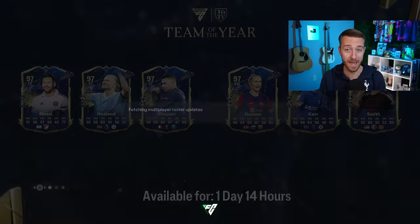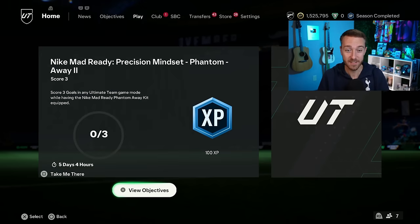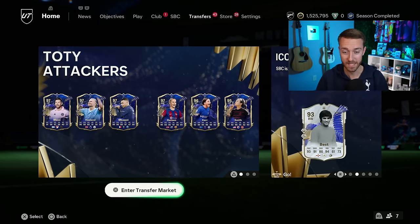Team of the Year has caused absolute madness on FC24 with the Team of the Year attackers and icons in packs, the double SBC player drop yesterday with one Team of the Year icon and a flashback, as well as the craziest gameplay glitches I've ever seen. Yesterday was a wild start, but what's most exciting is that these Team of the Year attackers look semi-packable, which gives us hope for the rest of Team of the Year.